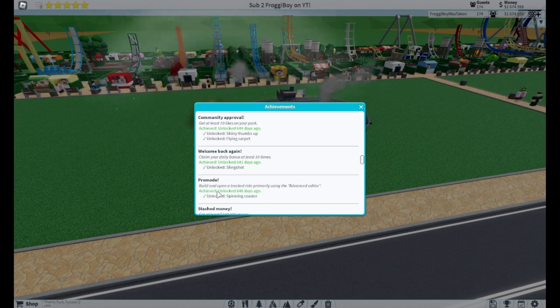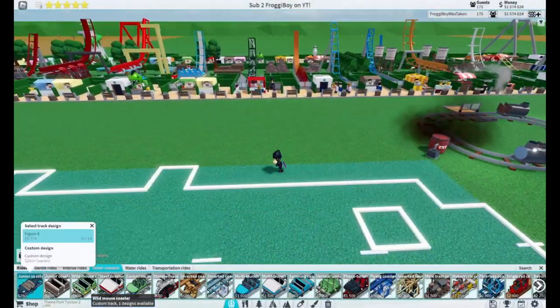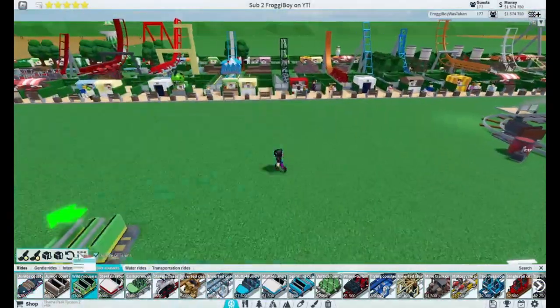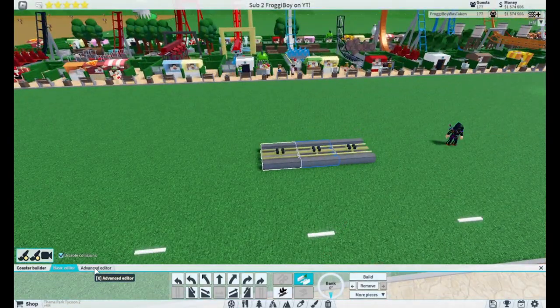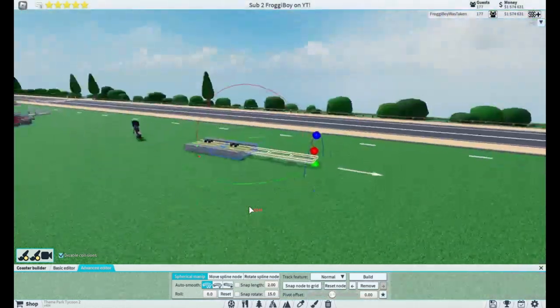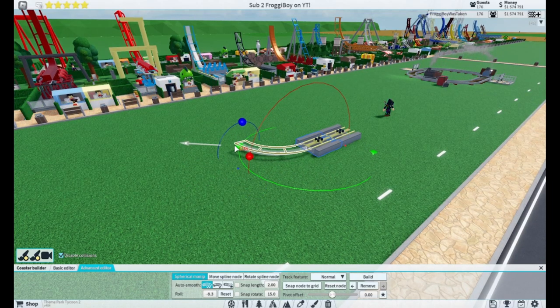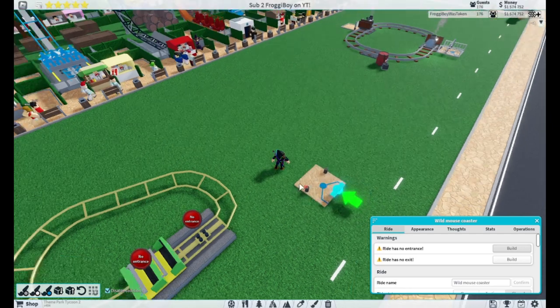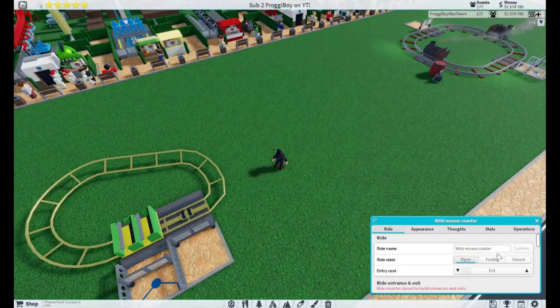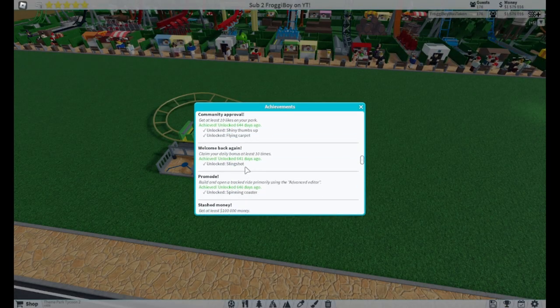Then we have Pro Mode — build and open a track ride primarily using the Advanced Editor. So let's go to a roller coaster like the wild mouse coaster and place it. Most people will use the basic editor, but if you look over here there's an Advanced Editor where you can manipulate the pieces however you want — they'll go up, rotate, and go side to side. Build a coaster, then place the entrance and exit, and open it. That is how you unlock the achievement.